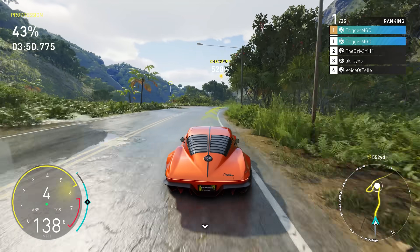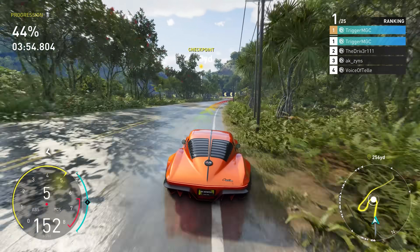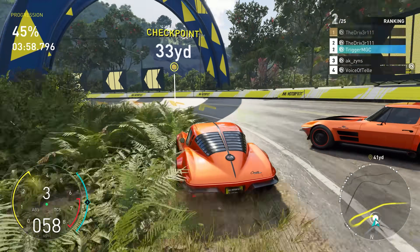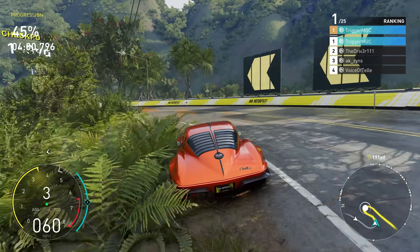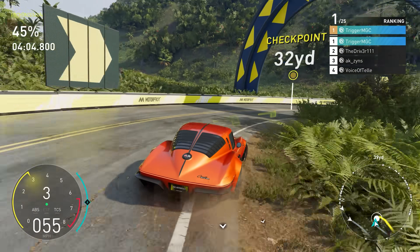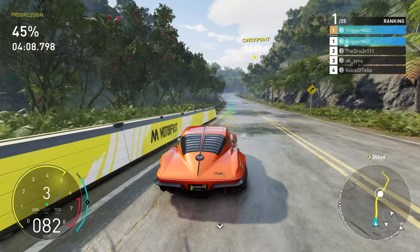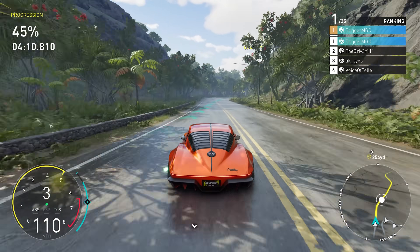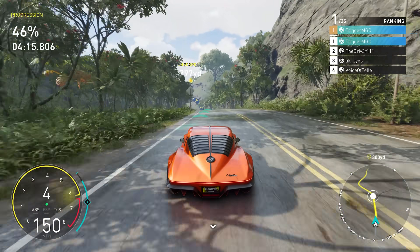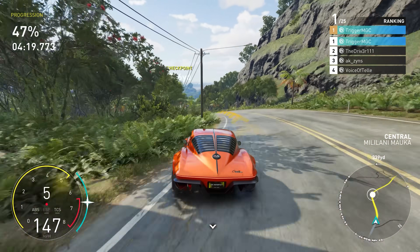Moving on to the contenders for Street One, the Corvette C2 2.0 Edition has fallen out of the best category. I've done a lot more testing with this car, and I just can't put it up there with the Focus, the Audi RS2, and the RS3. It needs to be in the contender category. It's an exclusive car exclusive to the Crew 2, so if you don't have it, don't worry about it. But if you do, it's quite powerful though it's a slow shifter. That one has to be moved into the contenders.